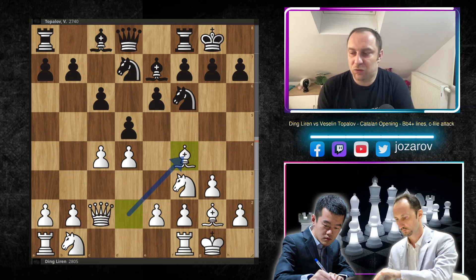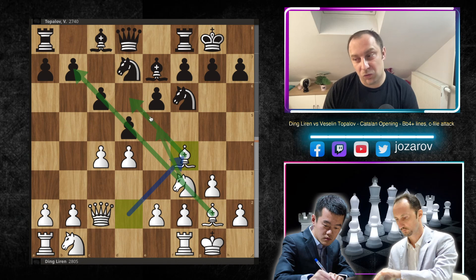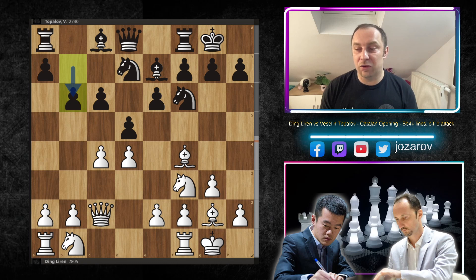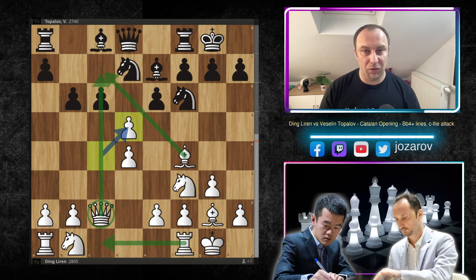With bishop to f4 — that was also Ding Liren's continuation against Topalov — we already have a tense position because both bishops are very active, and the knight can jump to e5 since the bishop on f4 supports that square. Maybe with rook to c1 we can expect c-takes-d5 afterwards. Now black continues with the usual b6, which has to be played — black can later develop with bishop to b7 or bishop to a6.